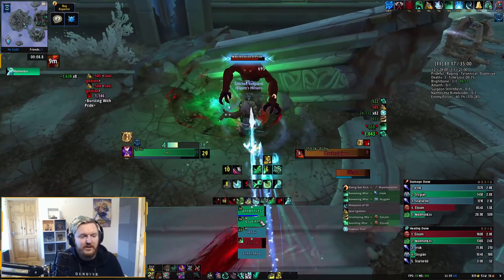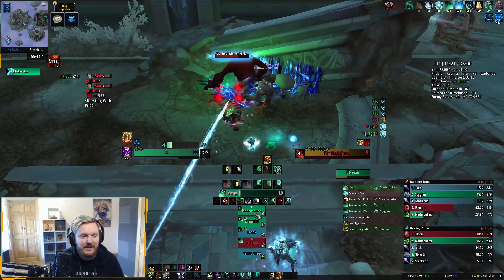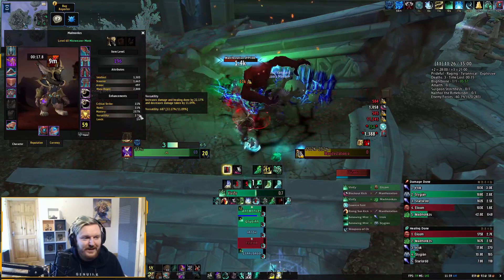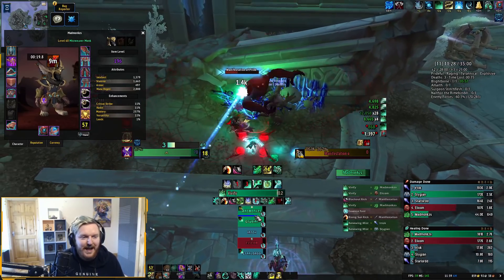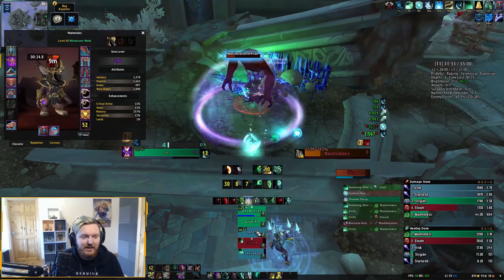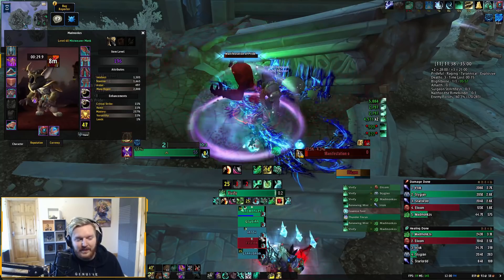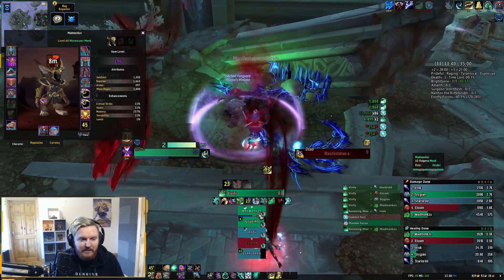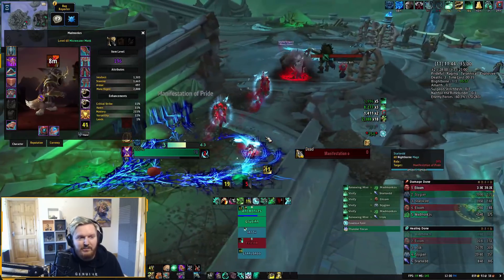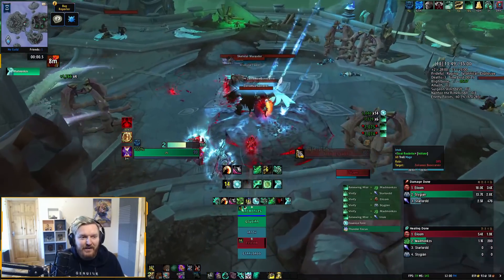We have Weapons of Order for 30 seconds. Our Essence Font was splash healing. We have a ton of Mastery right now — I'm talking about a crazy amount. We have 257%. We don't have to do anything; no one is going to take any damage. The amount of healing we're proccing from just using Vivify. And also our legendary Tom — the more Renewing Mist we have, the more Extend Life buffs we have, which also have splash healing through Vivify and Enveloping Mist.